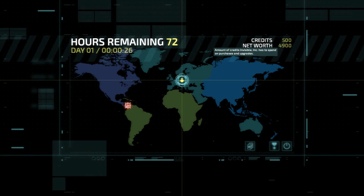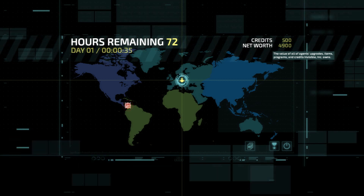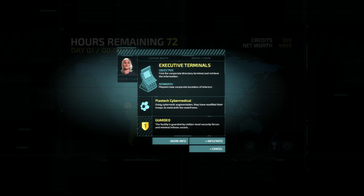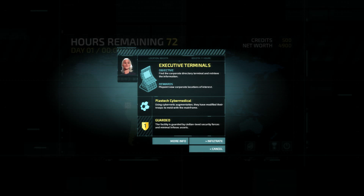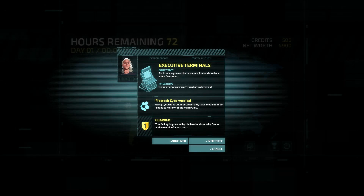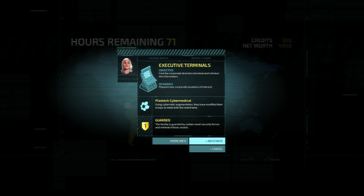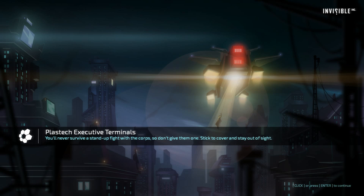We have 500 credits - it's not a whole lot. The net worth is the value of all of our agents, upgrades, items, programs and credits owned by Invisible Inc. Executives are notoriously slack when it comes to network security, and their terminals are full of interesting information. We've found a lightly guarded executive complex - get in, find the computer and steal their contact list. Then we'll have our pick of future targets. So we'll go to Bogota for the first mission. It's actually quite possible to lose this mission because it is a roguelike hard game. The first mission does not guarantee success in any way.